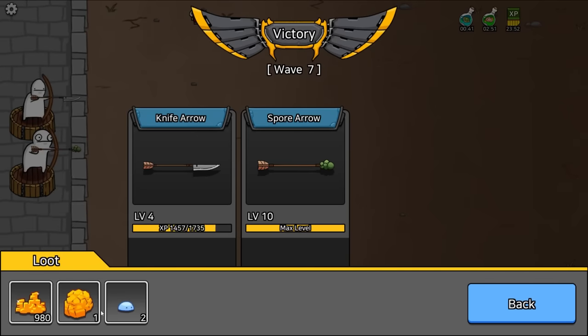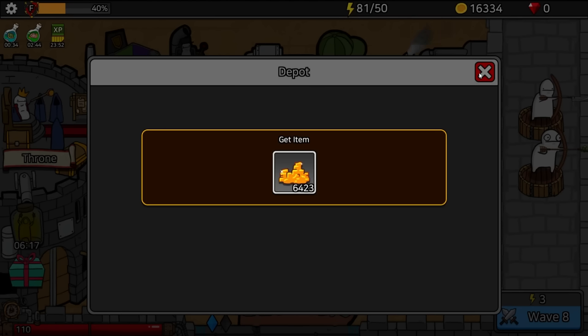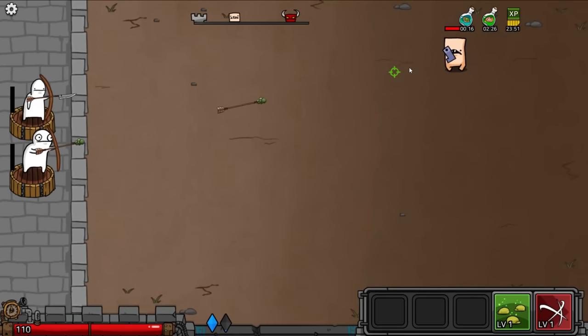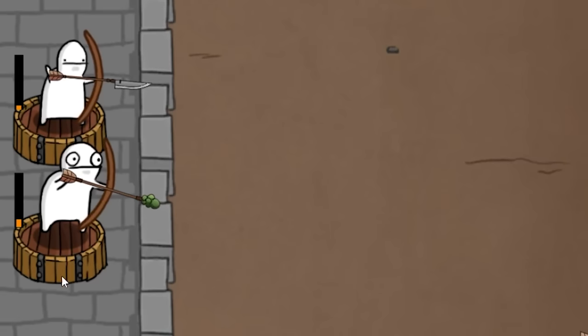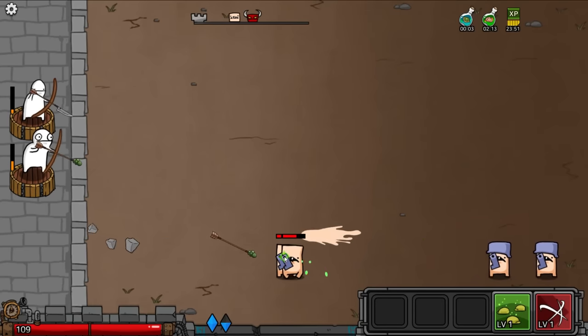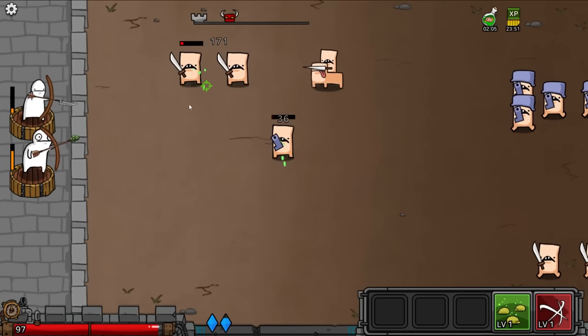We got another gold ore — let's open it up: 6,000 gold. Now let's level up our other arrow, taking it to level nine. Wave number eight. I wonder if I can get another archer idiot on the left here. I guess we'll find out once I take down this machete-wearing loser. There's a bunch of them coming at the top here.